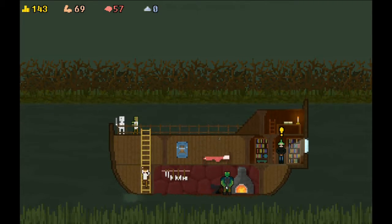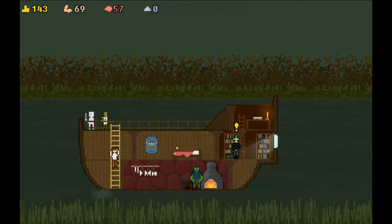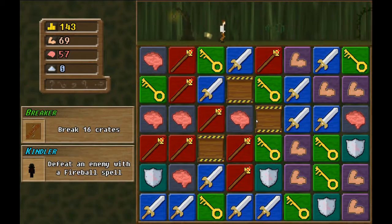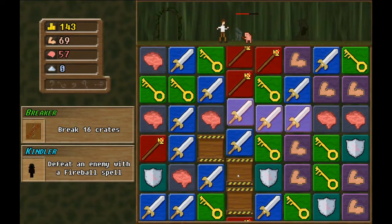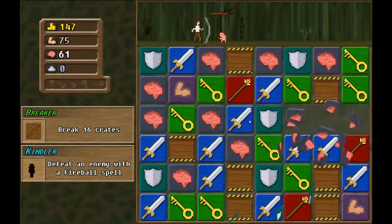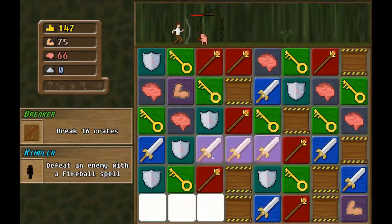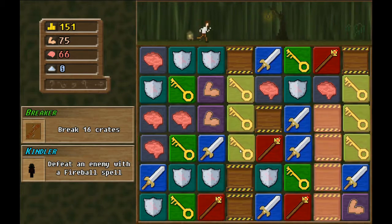We have 143, I'm sure we can upgrade something. Let's save to 200 - I want that 200 bonus. Let's try again - 16 crates! There we go, go go go - wrecked, got him! Come on, we got stuff - where's all the stuff? There it is. Come on, chest - yes, get dunked chest!